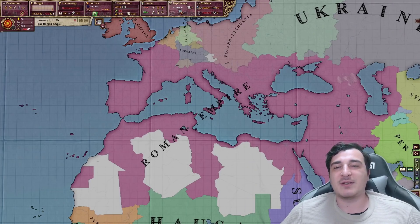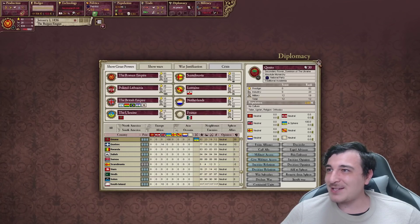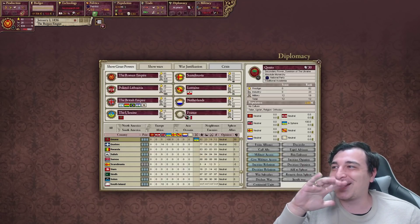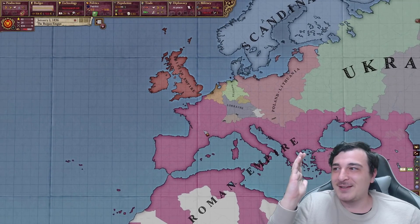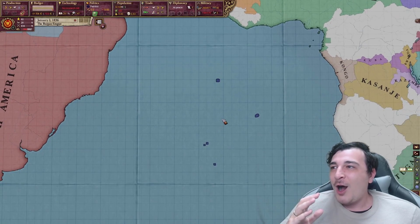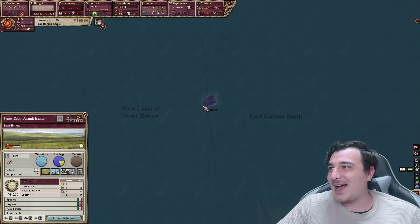Let's see who the great powers of this game are. Obviously we're first, followed by Poland, Lithuania, the British Empire, Ukraine. Wait — France? France doesn't exist. Where is France?! Oh my god — France is also an island nation. They got Saint Helena! Do they have any other islands? They have a province in Africa occupied by rebels, and some in Micronesia.